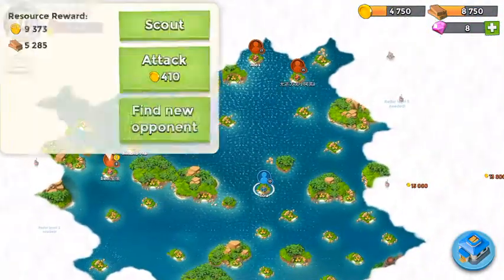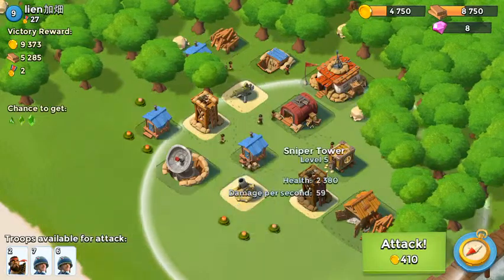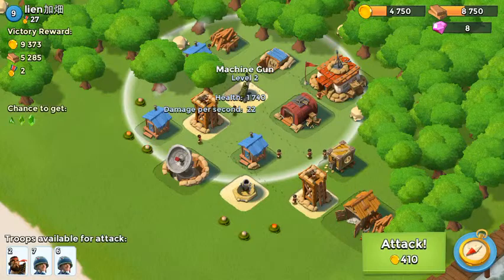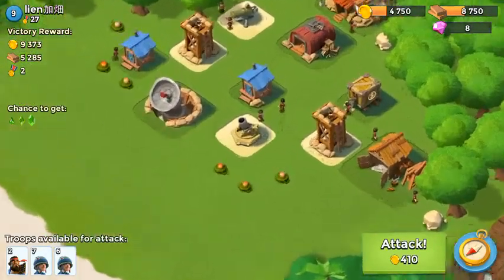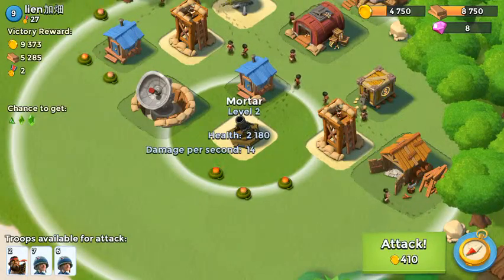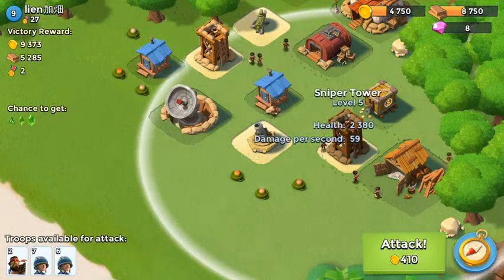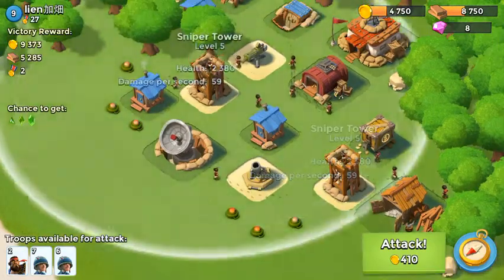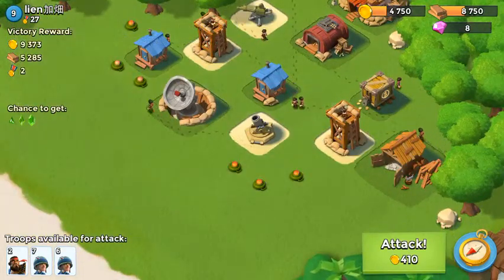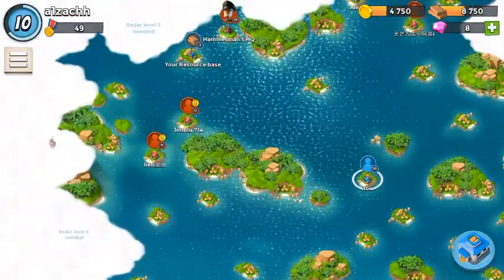Let's scout this online base — it's got a good amount of wood. I tried to attack this base once and failed, but I think I can take it now. He's got a level two mortar, level five sniper tower, and level two machine gun. I'm going to take out that sniper tower since the machine gun does 22 damage. I'll take out this level five sniper tower right here, then deal with the mortar. I'll probably lose some men to mines but that's fine.